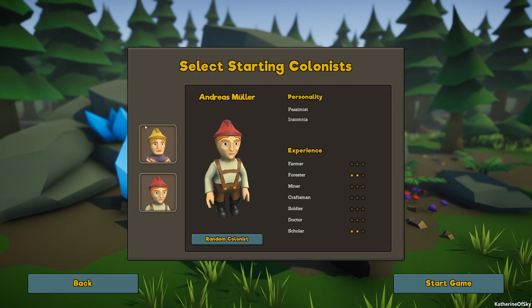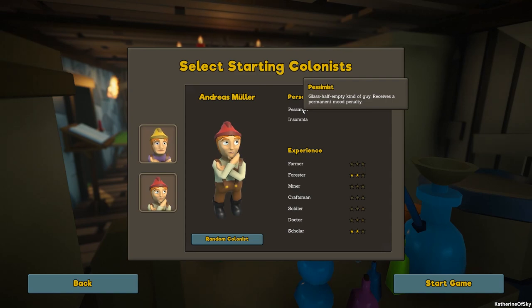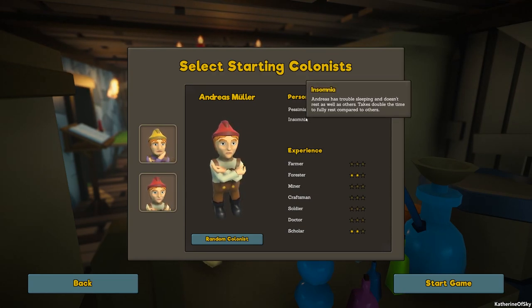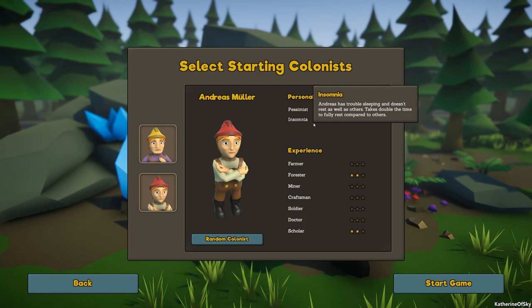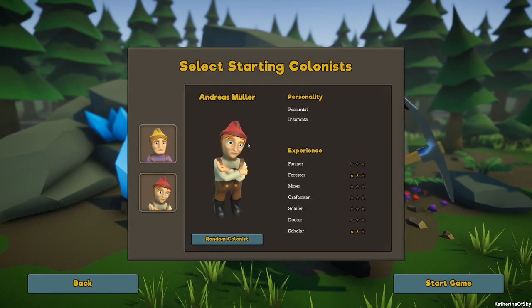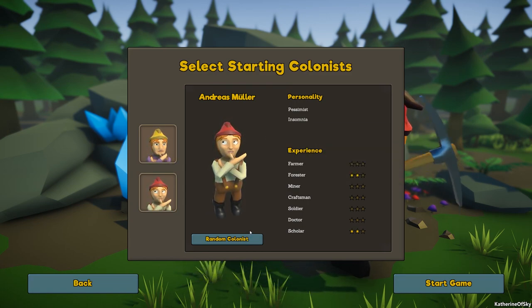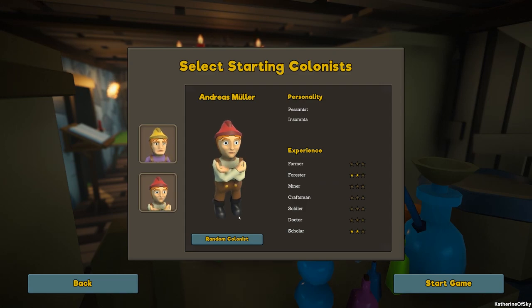We have two different colonists we can choose. Forester and Scholar? Andreas — I think we're going to take you. But he has two negative qualities. Glass half empty kind of guy — receives a permanent mood penalty. That's not ideal. He also has insomnia, has trouble sleeping, and takes double the time to rest fully compared to others. But if you give the people what they want, they earn aspiration points. It's almost like The Sims where you give them what they want, and then you can even remove negative traits if you want to.